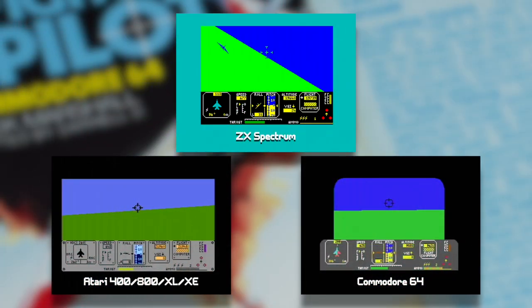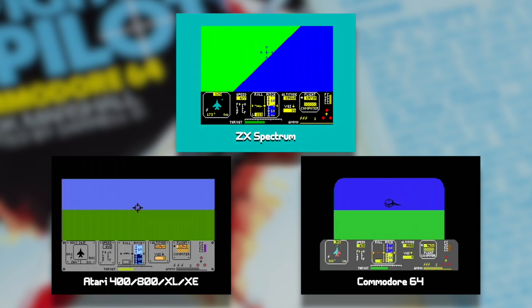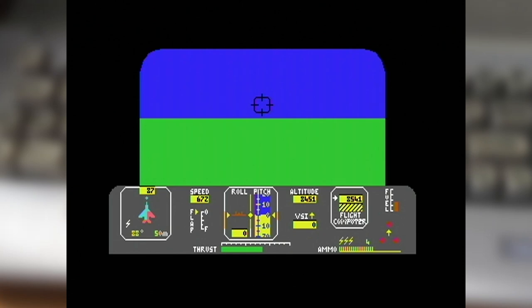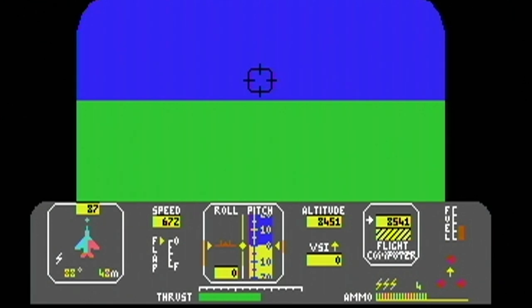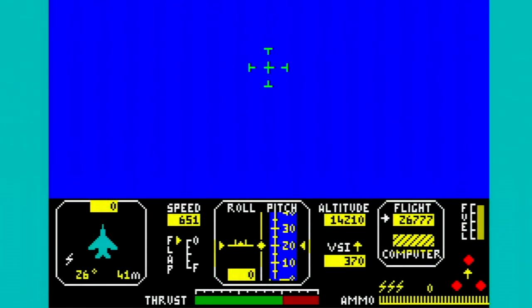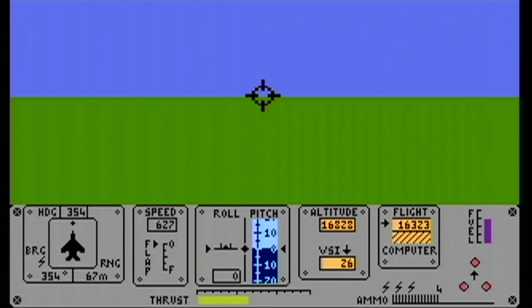Should you wish to give it a play, how do these three versions stack up? On a visual front, there's not really much difference between them — a result of the simplistic nature of the world and details. The instrumentation is presented the same on all three, though I think I prefer the contrast and colour usage of the Commodore 64 version. The Spectrum is a little more cramped due to lower resolution, which can make it hard to read depending on which Spectrum you're playing on, while the Atari version doesn't pop out as much.